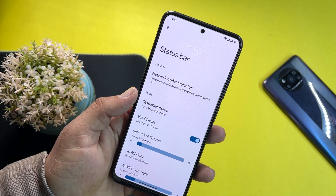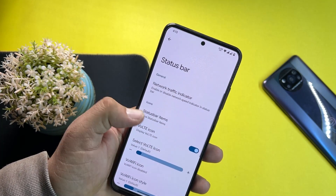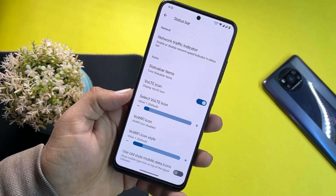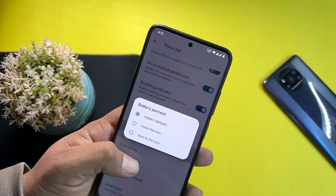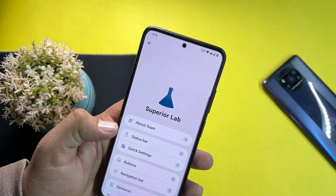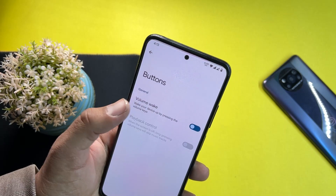Here we have all available customizations — you can read about their team, then we have status bar settings including network indicators, status bar items, other icon settings, battery style, battery percentage style, clock styles, quick settings, and button settings.